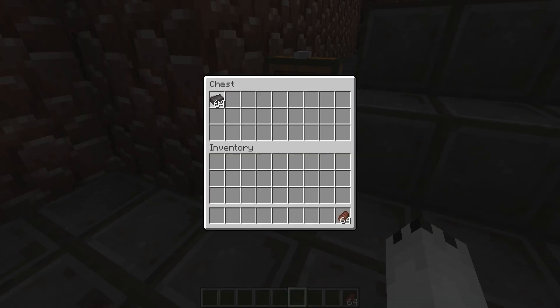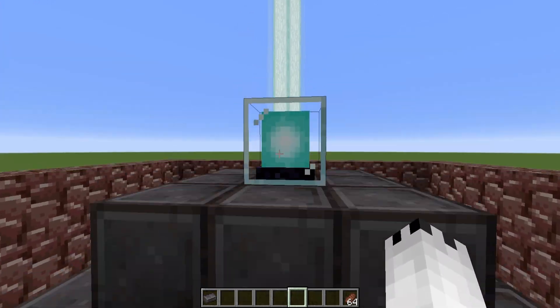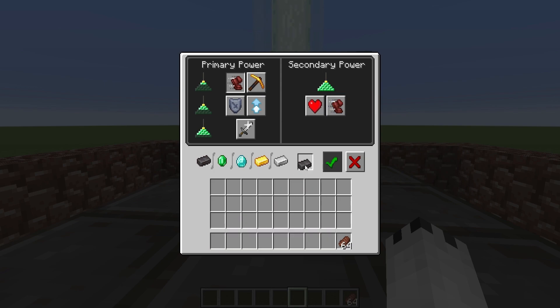You can now officially make a beacon out of netherite blocks, and you can select power upgrades using netherite ingots.